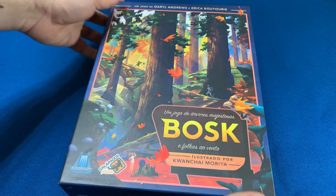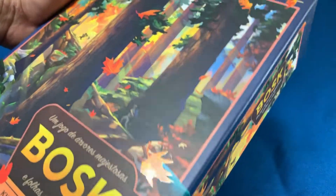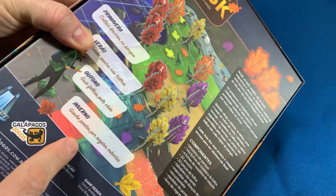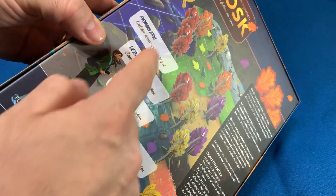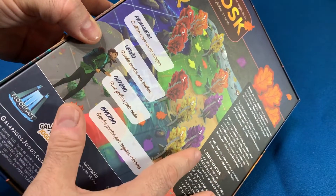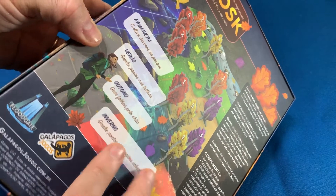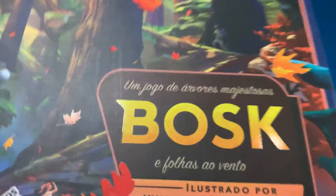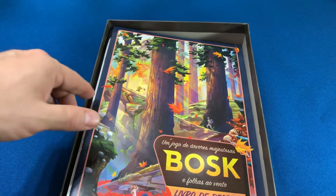A caixa dele é muito legal, tem até aqueles detalhes de brilhante nas folhas. É todo colorido. Ele é jogado em quatro estações: primavera, verão, outono e inverno, e em cada uma você faz um tipo de ação diferente. É basicamente uma corrida de pontos nesse jogo — você vai plantar suas árvores e, no outono, as folhas vão cair e aí você vai ganhar pontinhos.